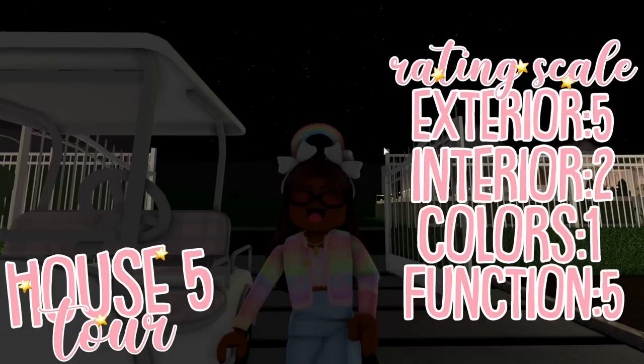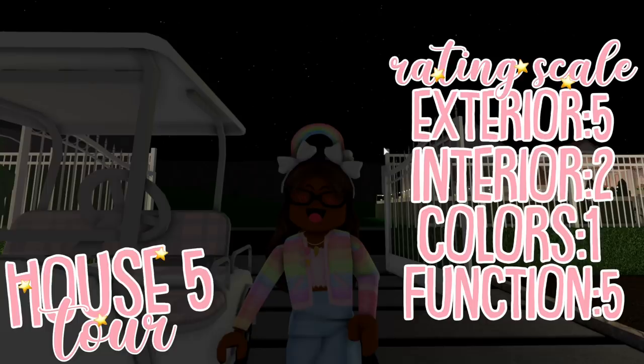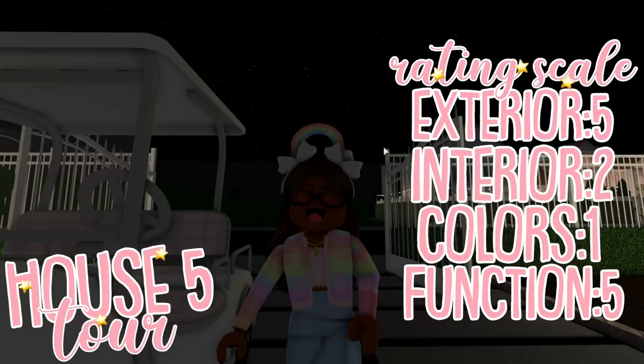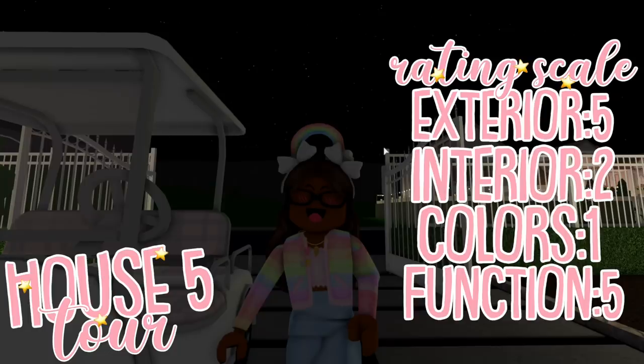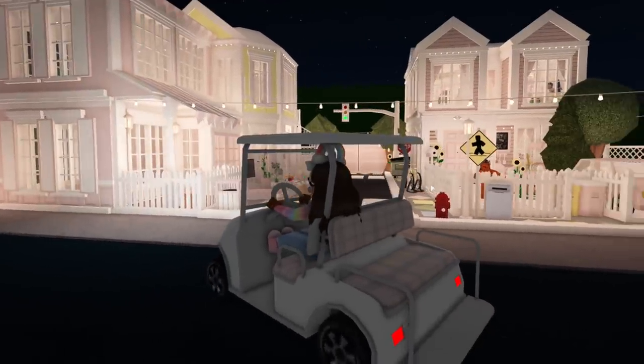I'd give the exterior of this house 5 out of 5 — it looks really good. The interior decorations, a 2 — it could use some work, maybe a little less space. I would completely understand if she didn't want to rebuild this, because it looked like it took a lot of time. The color scheme outside I'd give a 5 out of 5, but the inside — with the different patterns and stuff — I'd probably give it a 1. And then the functionality, I would give it a 5 out of 5, because it definitely had everything that you need.